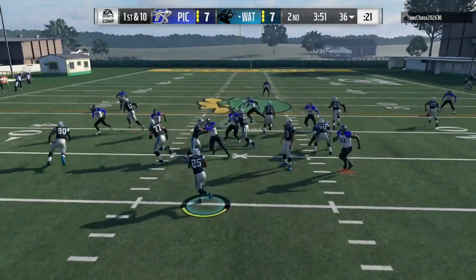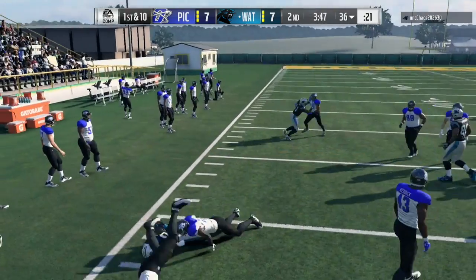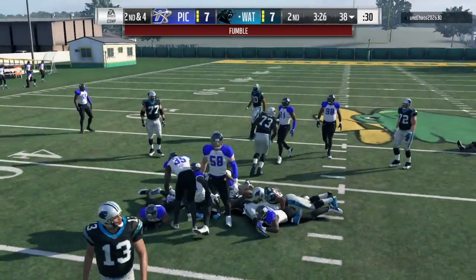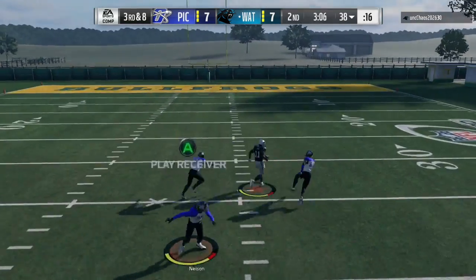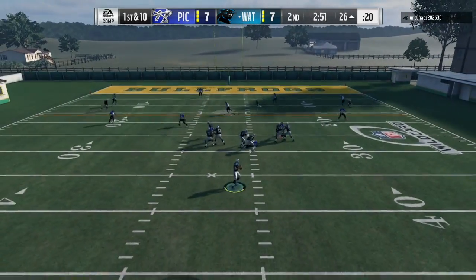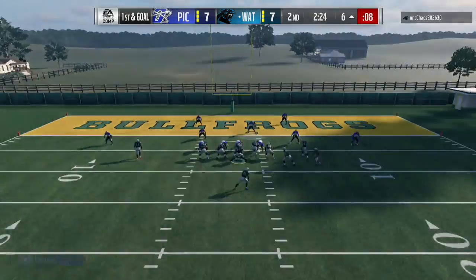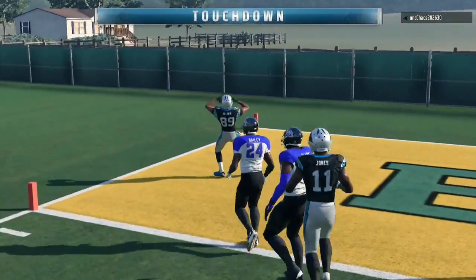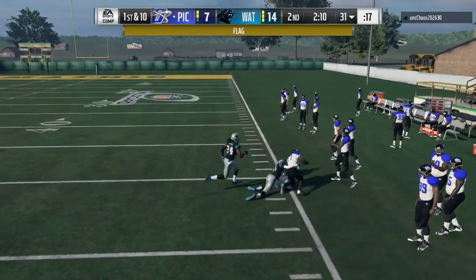I did not expect the linebacker to stay with my tight end the whole play, and he ends up batting the ball down — turnover on downs, which definitely sucks. My opponent tries to run the ball up the middle, he ends up fumbling, and we're not able to recover it. He gets it all the way down to my 26, then down to the six yard line, and he ends up going up 14 to 7, but we do get ball at half, so it's not too bad.